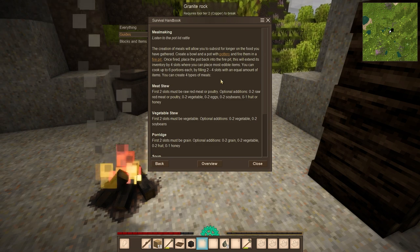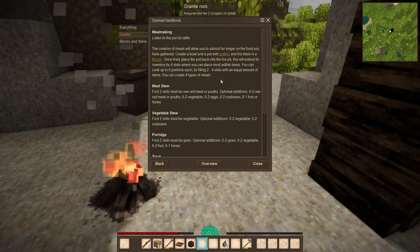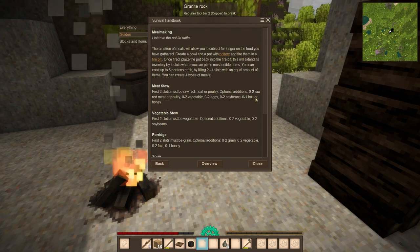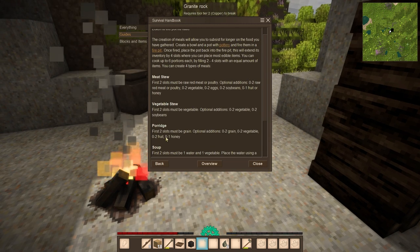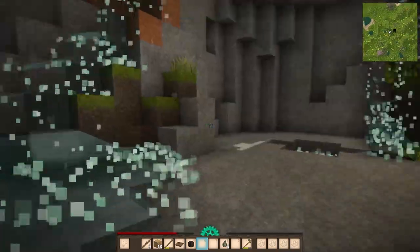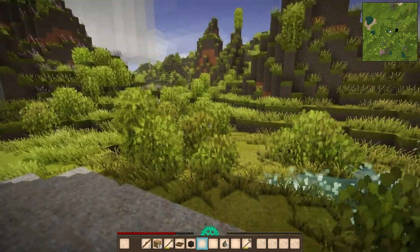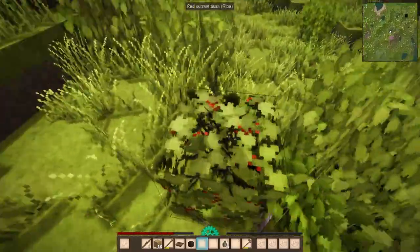Meal making — meat stew, vegetable stew. Two fruit, two jam, mushrooms. What the hell do I find any of these things? They said mushrooms were going to be the most common, but I have no idea if we're going to find those. Well, it's better than starving to death, which I could just do. But that's real boring.